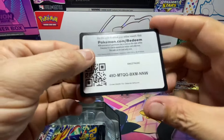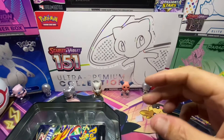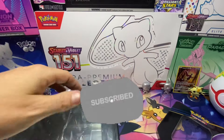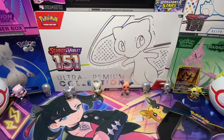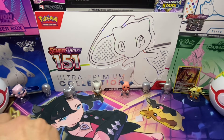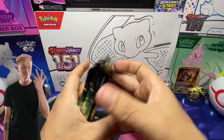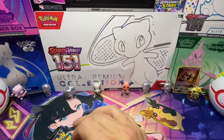Here's the code card, guys. As per usual, everything that is holo, reverse holo, and below is up for grabs - all you have to do is ask for it. Write down 'hollows and reverse hollows and below' and here we go - we've got one, two, three, four, five Crown Zenith packs, guys.